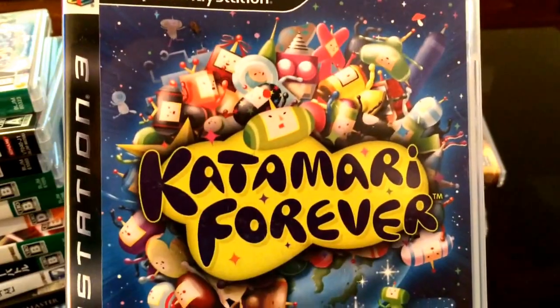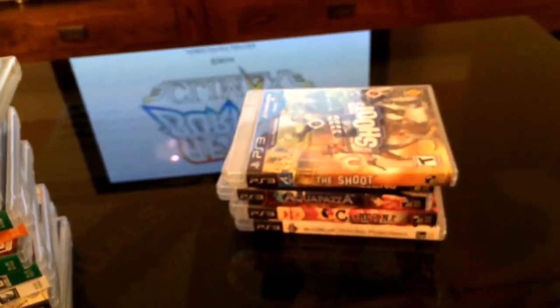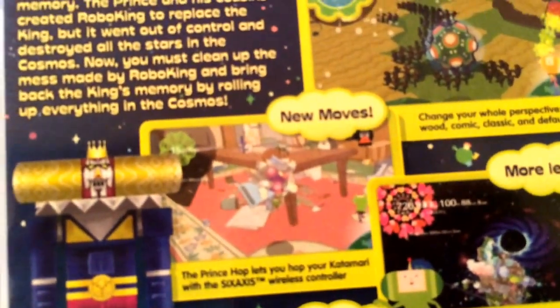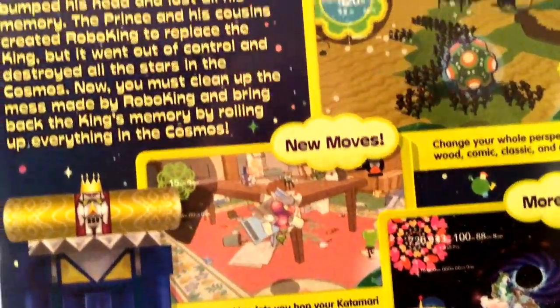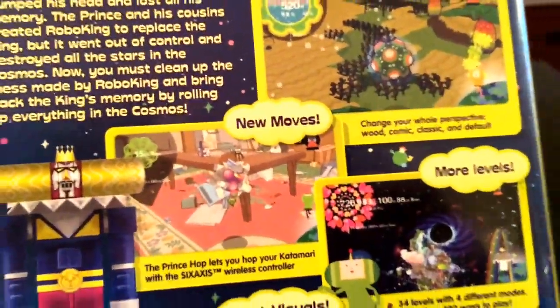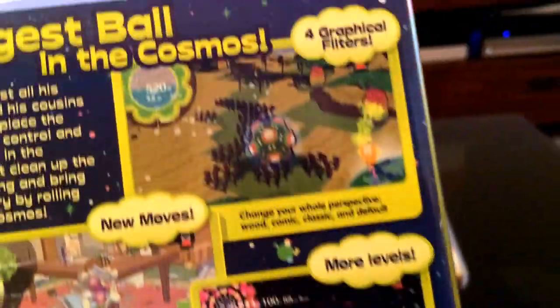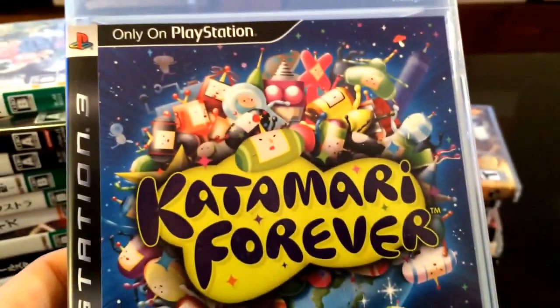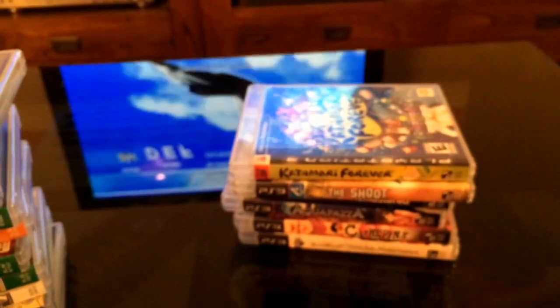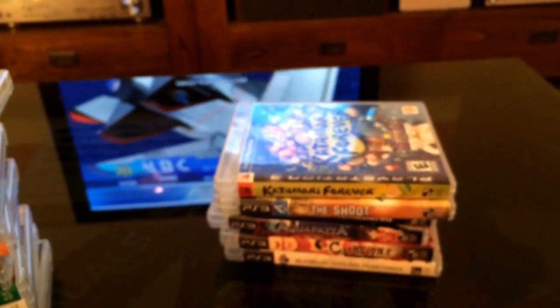So I got the US version of Katamari Forever. If you don't know about this game, you start off rolling a ball, collecting anything you push into — it collects into the ball and the ball gets bigger and bigger. It starts off quite small and ends up planet size. It's a bit of a crazy Japanese game, but this is the US release.